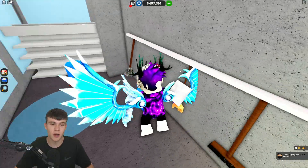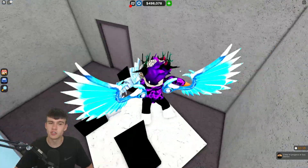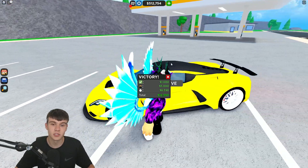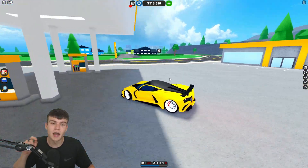Let's quickly arrest this criminal and then get into the codes. The criminal should just be on this corner — I haven't done this one yet. Here we go, let's arrest that criminal. We got 12,000 cash from that arrest. Arresting criminals is actually a pretty good way of getting cash. Anyway, let's now redeem some codes.